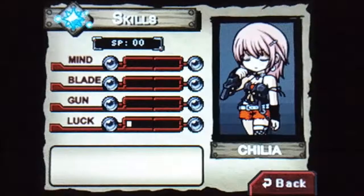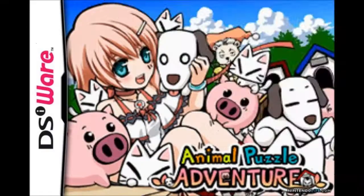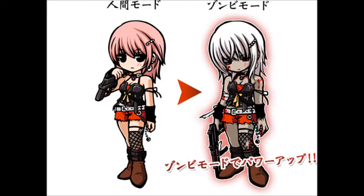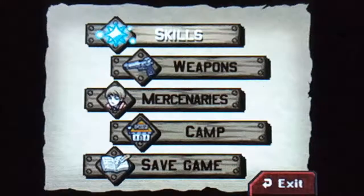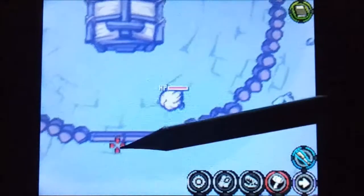You saw this girl, right? Her name is Chilia. You wouldn't believe this, but she first appeared in a DSi game called Animal Adventure — or Animal Puzzle, I don't remember, something animal something — and then she comes in a game like this. It's like, wow, what happened to her? Did all her animal friends die and now she's back for vengeance? I thought that was super funny. Alright, here we go.